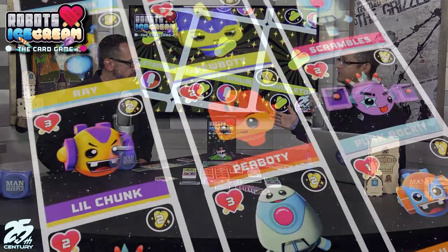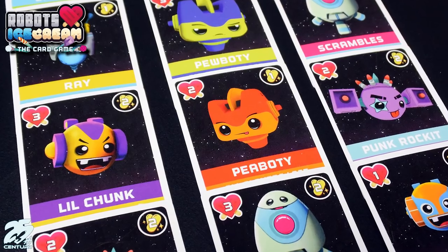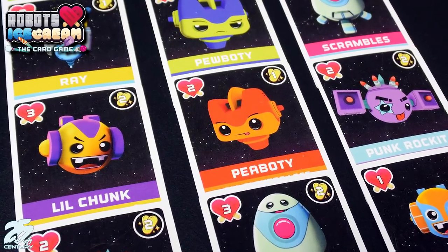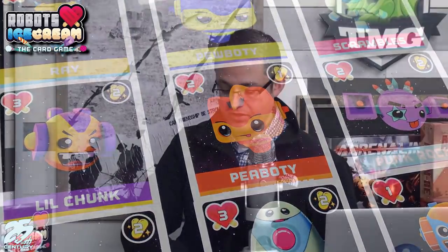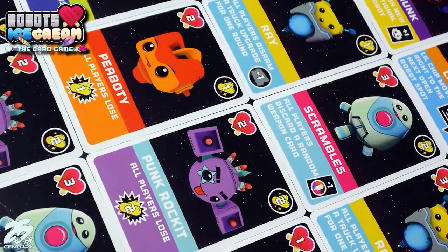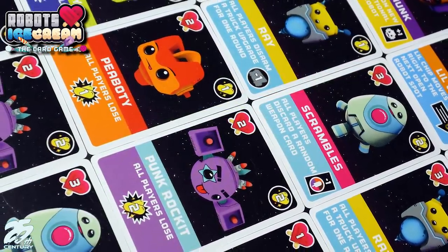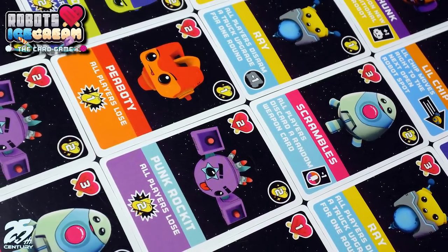Once you're done with the upgrade phase, a new planet comes in and you play three more rounds. You keep doing that through all five planets until the very end. At the end, you score points for the ice cream cones you personally collected from killing Spinstons — those are worth two victory points each — and every sprinkletonium you have left is worth one victory point. So the decision of whether to spend sprinkletonium on upgrades is meaningful, since you're giving up victory points when you do.